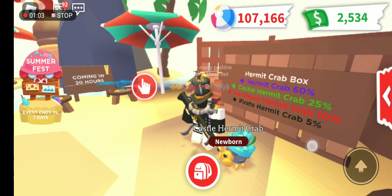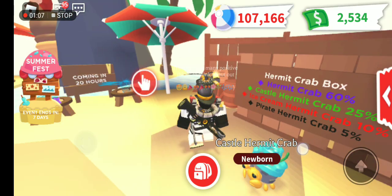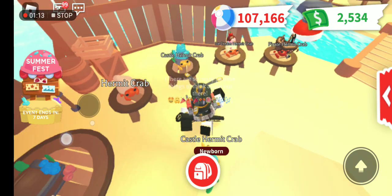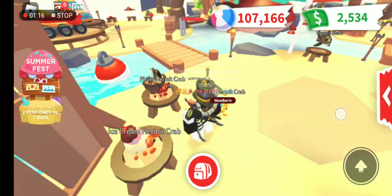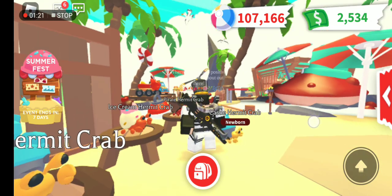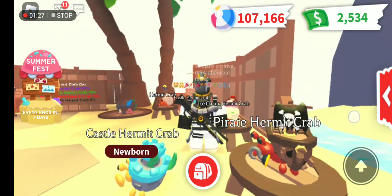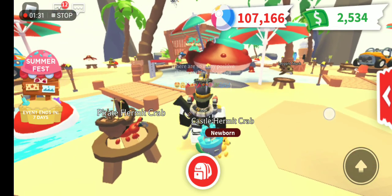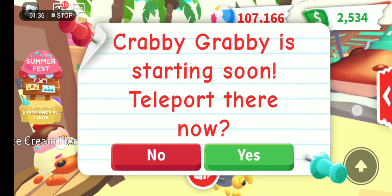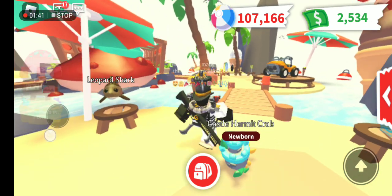The castle hermit crab is 25%, hermit crab is 60%, and there's also an ice cream hermit crab and pirate. I want to see the ice cream one. Oh, I thought the normal hermit crab was the one I was going to get! It's like a color blueprint — it's so cool. I love the pirate hermit crab! When you see this pirate hermit crab, please don't take it near water.